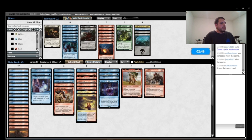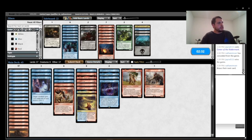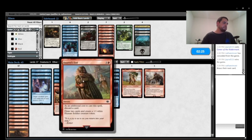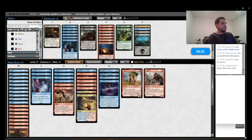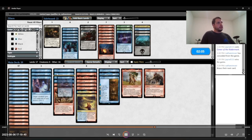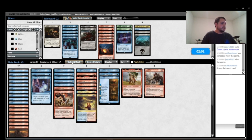Going into round 3, I believe I correctly get rid of Press the Enemy and put in the Hithlane Knotts. Being on the play for Nathan is definitely a huge advantage. Press the Enemy just ended up being a very bad Venser, Shaper of Haunt. I go ahead and take out the Press, put in the Knotts, submit the deck — we just gotta go for it.